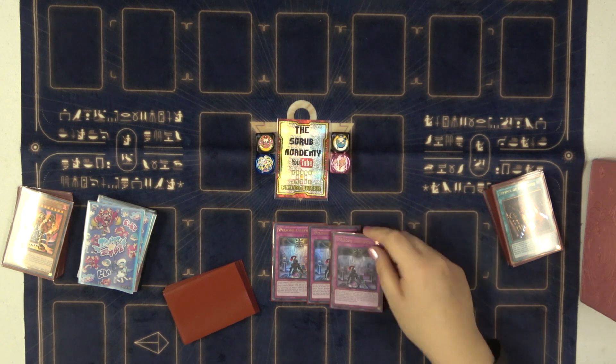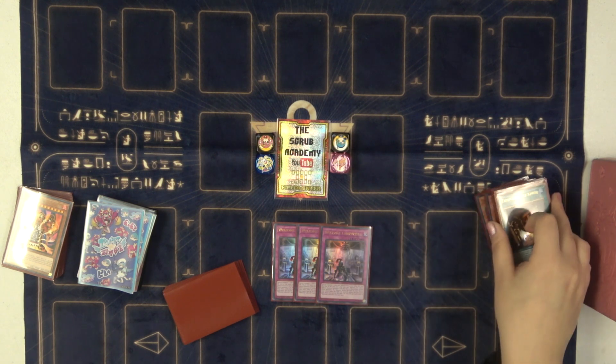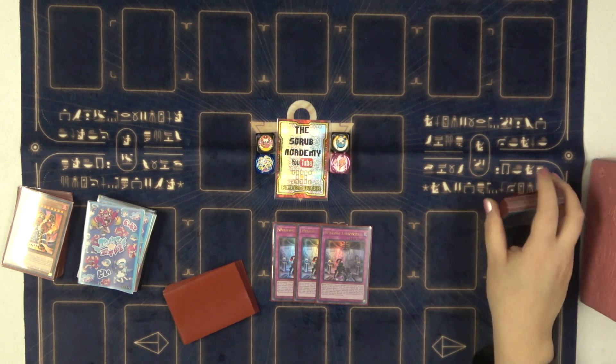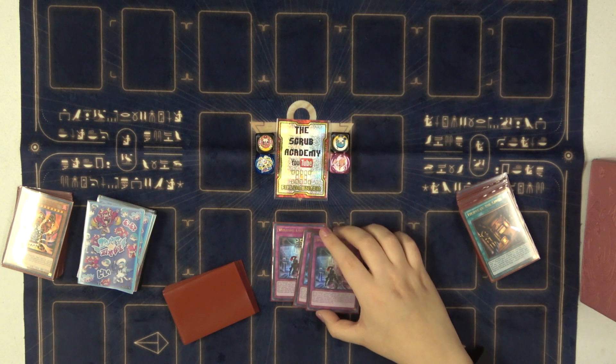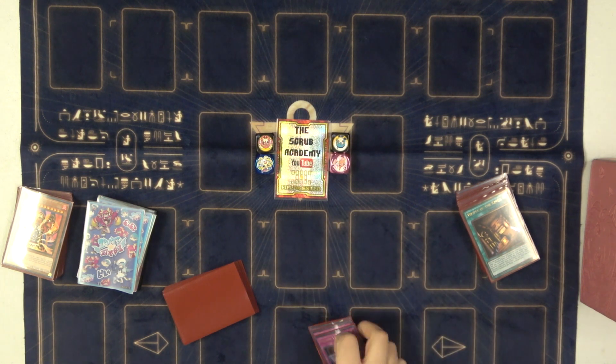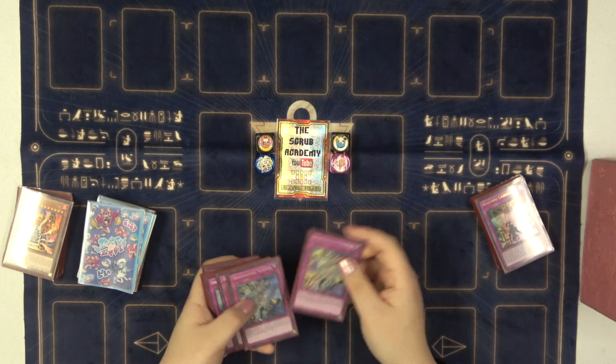The other archetype traps are okay, but there's not really much room for them. I like the Set-Up trap to recycle, but it's really hard to recycle when your opponent just chains Keldo. It also has a second effect to get itself back when you remove stuff with a trap, which is cool. You have to play three of Welcome Labyrinth.